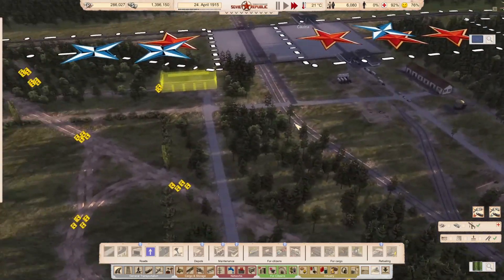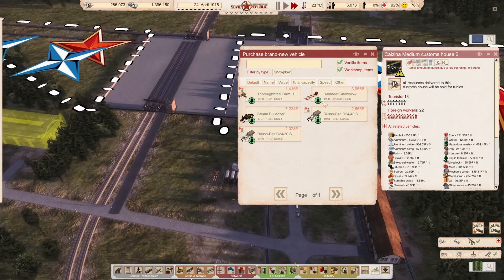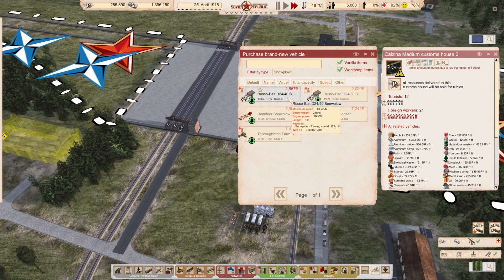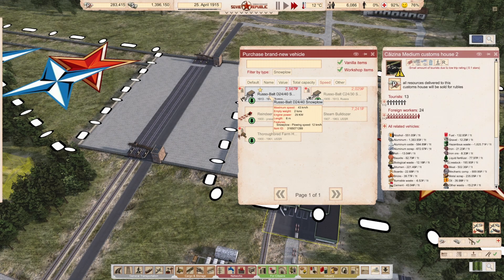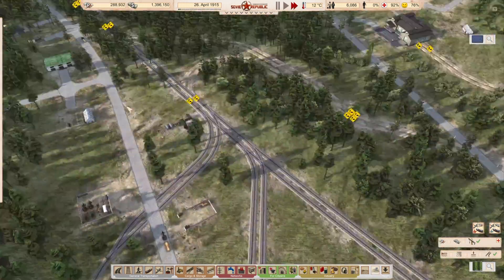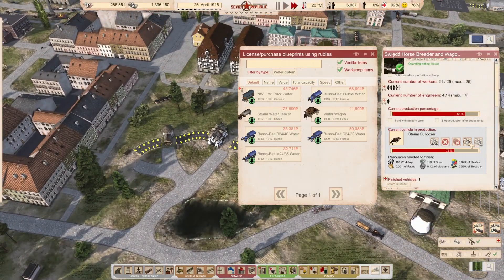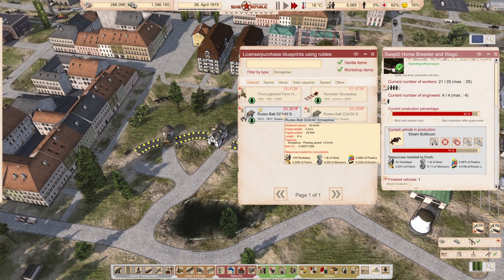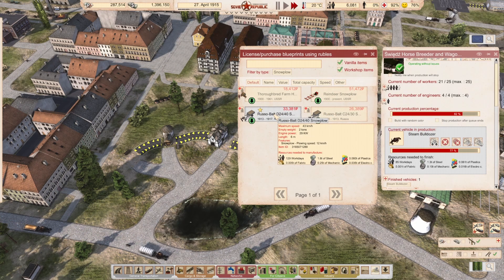If I show you the snowplowing options and sort them by speed, our fastest snowplow is 43 kilometers an hour, which is pretty good. The best one we've got is at 35. So if we're going to be building snowplows, we actually need this Russo bolt here. If we're going to buy snowplows, I'd like to know how much the template will cost. Looking it up — that's not bad actually. I think we will buy this snowplow; we've got the money for it.